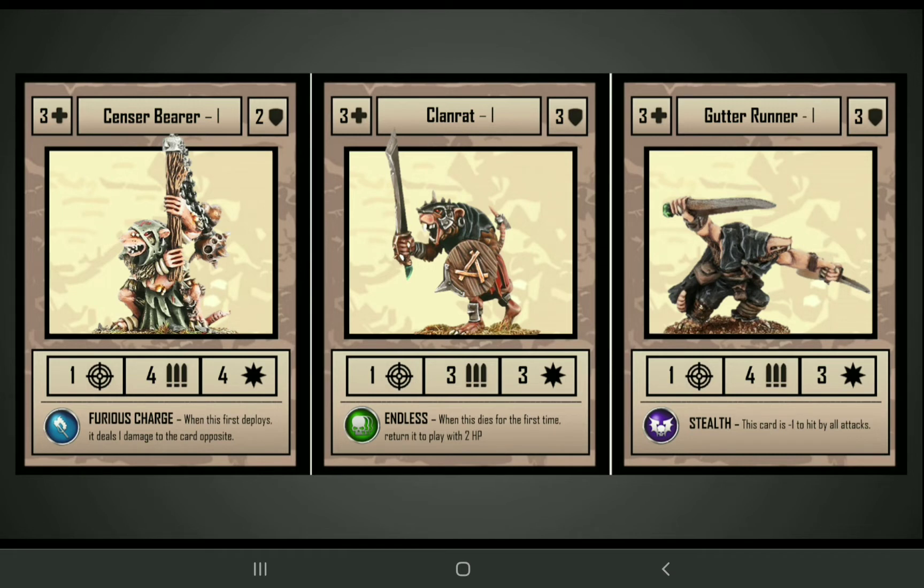Now let's move on to the bodyguards, with some of these tier 1 infantry units. On the left side is the Plague Sensor Bearer — a squishy unit, but kind of a glass cannon with 4 attacks at 4 strength and Furious Charge, which can potentially deal a lot of damage before it dies. In the center lane we've got the Clan Rat, which has Endless — when it dies it comes back to play with 2 health, so it can hold down a lane for a little bit. On the right side we've got the Gutter Runner, which has 4 attacks at 3 strength and Stealth, so it's minus 1 to hit by all attacks, even from cards targeting it from different lanes.